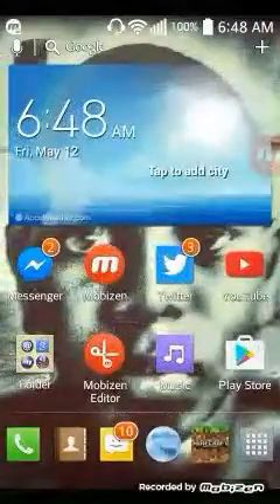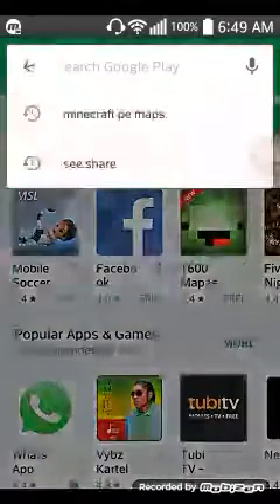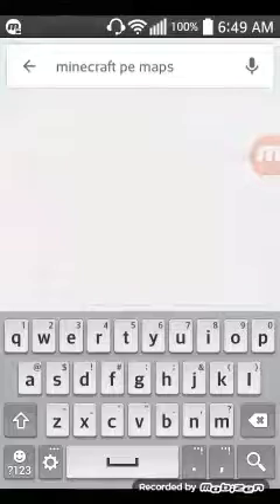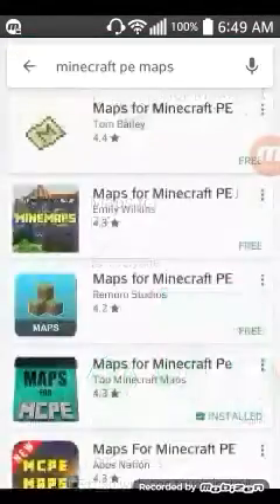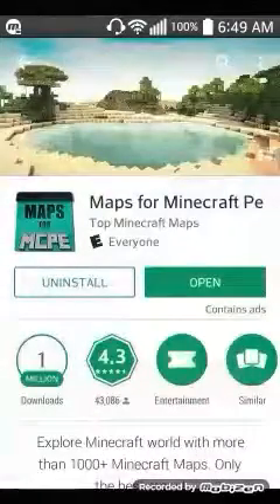So the first thing you need to do to get Minecraft maps is go to the Play Store, or whatever app store you have that you can download from. You type in 'Minecraft PE maps' and you'll see something like this pop up on your screen. You don't need to download this because it's already in your system, so go ahead and click on it.